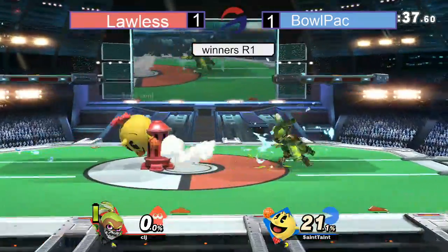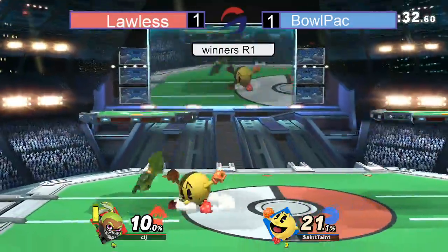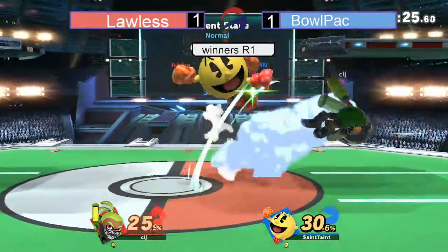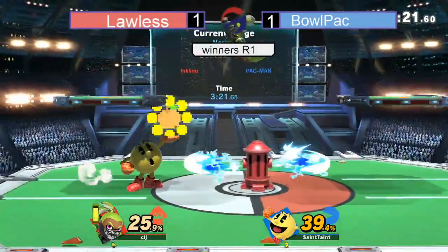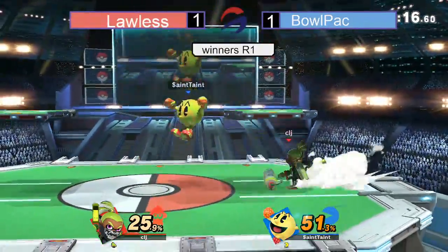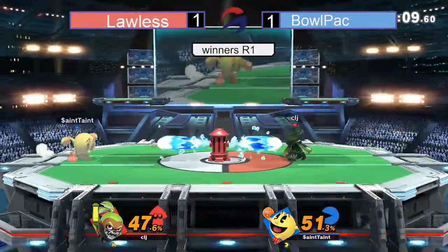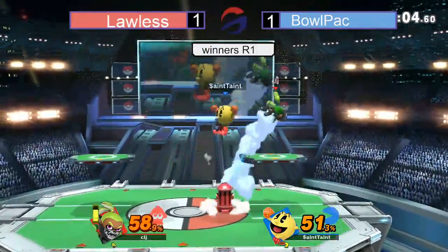Last stock for both players in game number three. Very intense match thus far — see which player can seal this deal. Lawless trying to grab this ink when he can while Bullpack tries to keep him out, getting these fruits up, staying behind his Hydrant, grabbing damage with the frame traps. Pac-Man's frame data is amazing. Misses that roller. Oh, a taunt — probably by accident. Has that key on deck, throws that right away. Doesn't quite find Lawless. The Hydrant misses as well.